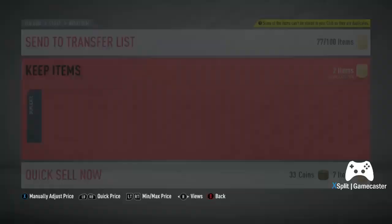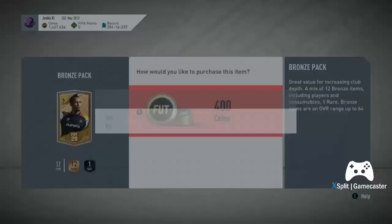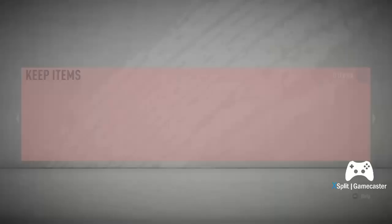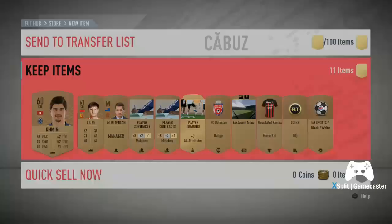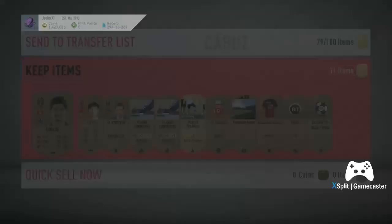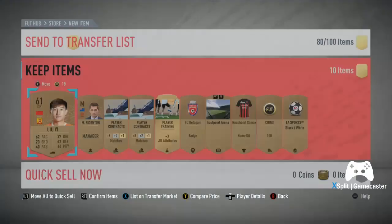We'll open just one more bronze pack so this video isn't too long — it's just a demonstration of how to do bronze method. If you'd like to see a video on the league SBC method using bronze pack method, leave a like and let me know in the comments. As you can see, this guy could be worth 200 coins and will probably sell for 200 as a league SBC card.